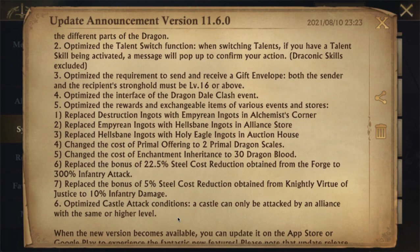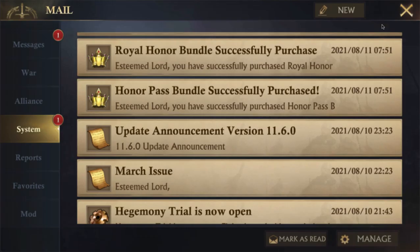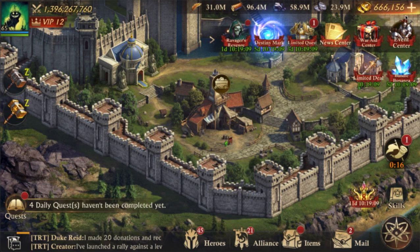They've optimized castle attack conditions — a castle can only be attacked by an alliance of the same level or higher. These are the castles on the map that you can take in dominion, and I'm assuming in seasons as well. This means smaller alliances won't be able to just go take all of those castles.